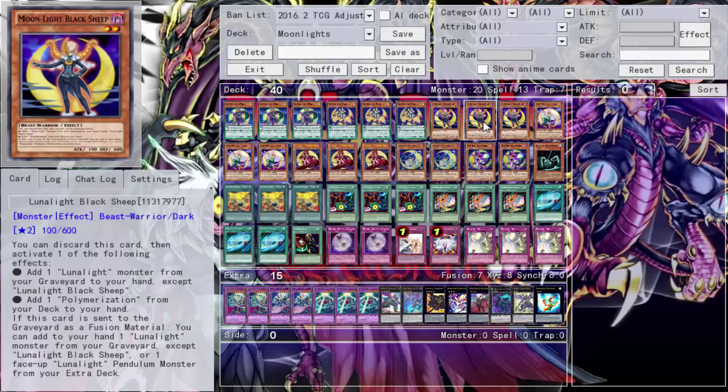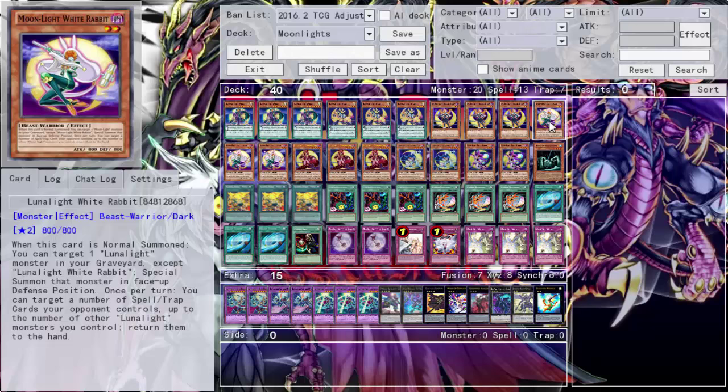The last effect is also great: this card counts as a fusion material, and you can add to your hand one Lunar Light monster from your deck except Sheep, or one face-up Lunar Light pendulum monster from your extra deck. Getting back your fusion material is nice. Definitely run Triple Black Sheep - if you're not running three, you're not playing it correctly.